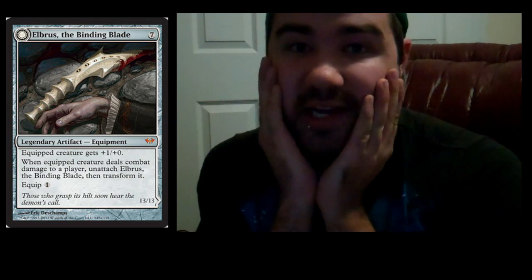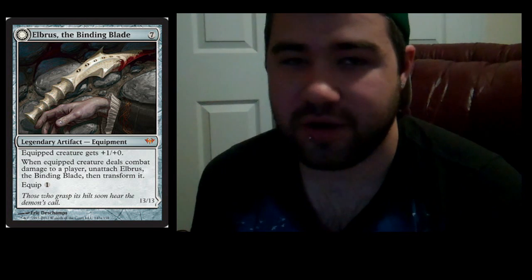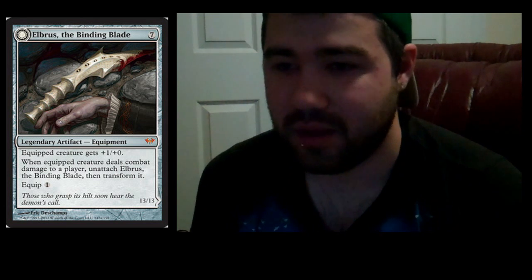First off we have Elbrus the Binding Blade — a seven mana legendary artifact that gives your equipped creature plus one, plus zero. Now that doesn't sound huge, but here's the secret: that artifact doesn't just give you plus one. The second part is where it gets crazy. When the equipped creature deals combat damage to a player, you unattach Elbrus the Binding Blade and transform it — into Withengar Unbound.